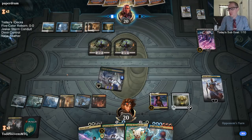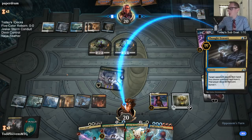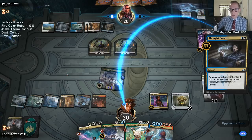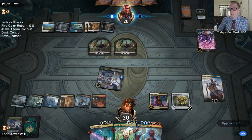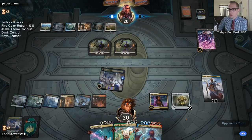Niv-Mizzet Reborn is not good against Liliana, Dreadhorde General. If I could have killed Liliana with the Hydroid Krasis I would have definitely done that. We would have been in a lot better position if I'd played the correct land on turn 3, Mortified the Azcanta on turn 3, then played Ajani on turn 4 instead of Mortify. Or if I had Ajani out pumping the Krasis and Teferi loyalty with the Ajani minus — could have done that a couple times.